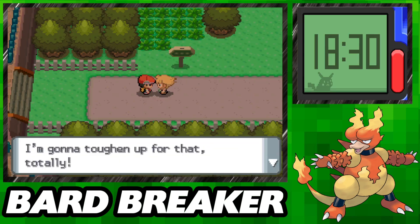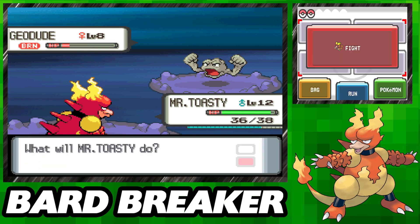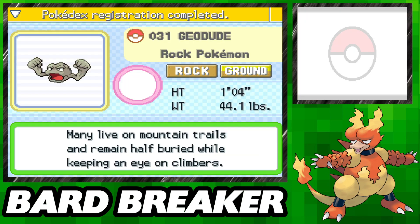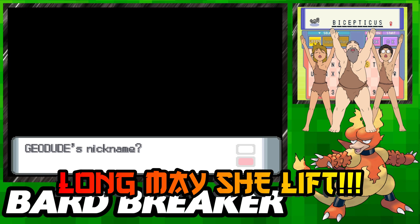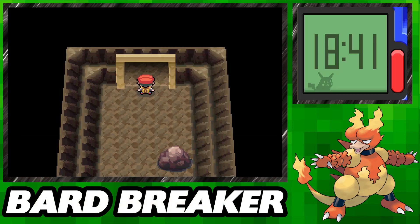Once Piplup learns something wet though, we may have some issues. Once we get to the next town, Oreburgh City, we find that the gym leader isn't at home and we have to go dig him out of the local mine. Here I stop and catch a Geodude along the way for Strength later, nicknaming it Bysepticus the 44th, and once we find Roark, we take a crack at the Rock Gym.